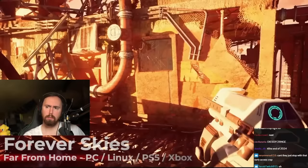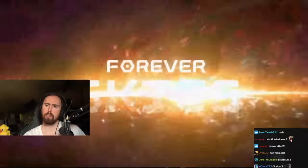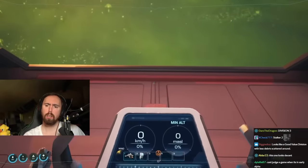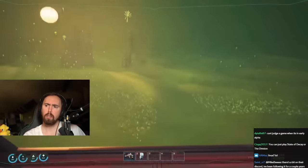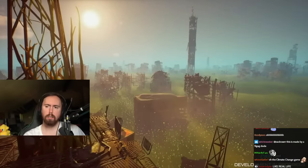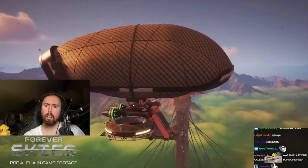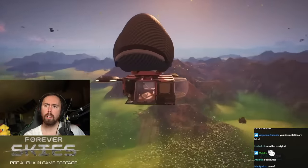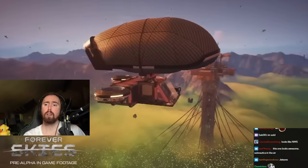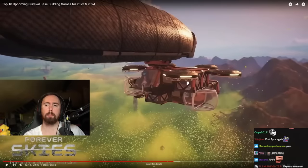You might have heard about this next one because there's been quite a lot of buzz about it. It's called Forever Skies. It's a first-person action survival game set on an Earth devastated by a global ecological disaster. The whole planet is covered in a massive layer of toxic dust. In the game, you get to build and customize a high-tech airship that's your home, workshop, and laboratory. So it's kind of like Raft, but the raft is in the air.